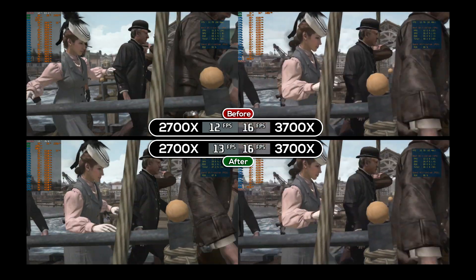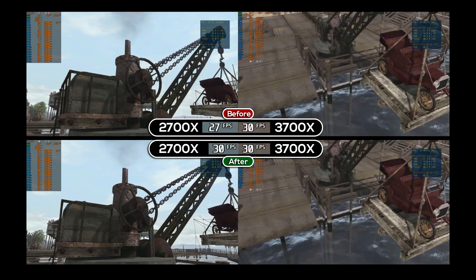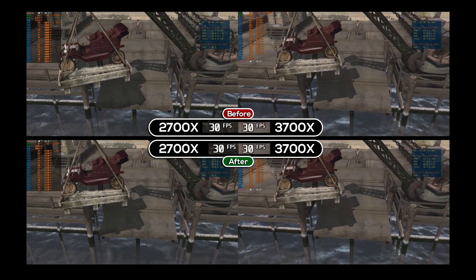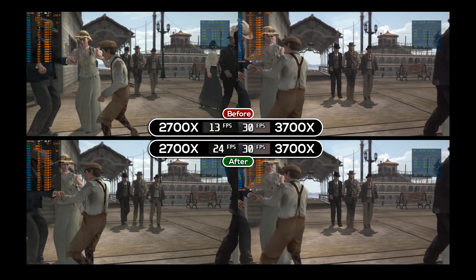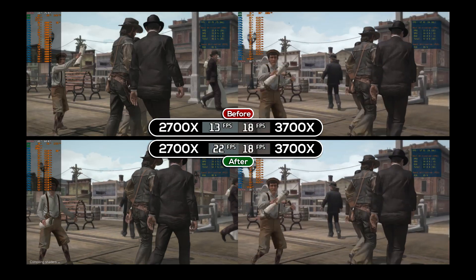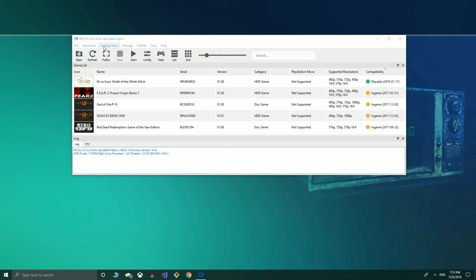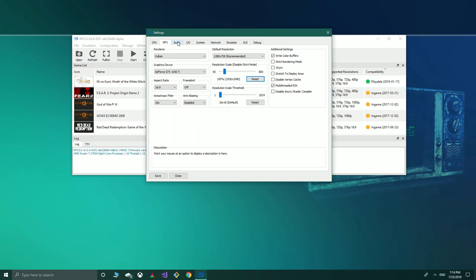The redo gave me a chance to change how I approach the test, matching as many elements like-for-like as possible. The 3700X footage comes courtesy of YouTuber JackSpec. The shader cache is pre-built and loaded on both systems, achieved by simply playing the parts of the game you wish to show — this prevents unnecessary stutter and FPS drops. The RPCS3 build and options used are on screen and matched exactly. Note that the thread scheduler was not functional for Zen 2 processors when JackSpec did his testing on build 8351, so I turned it off for parity.